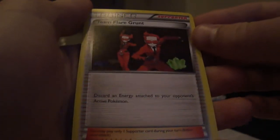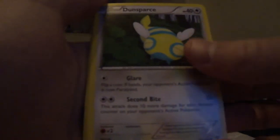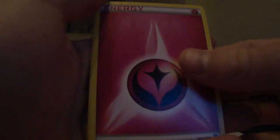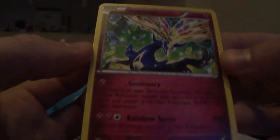Last pack of the first part here. We have a Team Flare Grunt — this card discards an energy attached to your opponent's active Pokemon, that could be interesting. Dewblade, Dunsparce, Weedle, Sora, Venipede, Skiddy, Fairy Energy — nice. Max Revive Reverse, and a Xenius. Xenius Rare. That is a nice card.